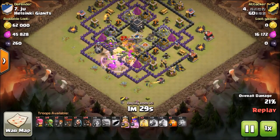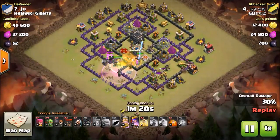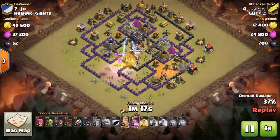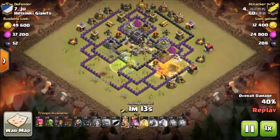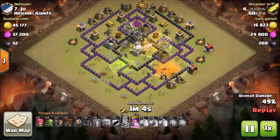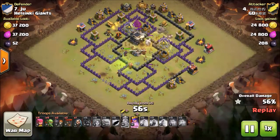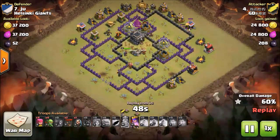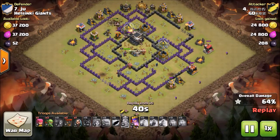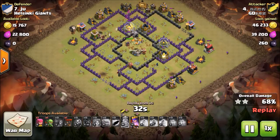He puts down a bunch of valkyries with the rage to take down buildings effortlessly. The queen is going to look for the king, and he'll be history. The hogs clean up the upper side — he drops a poison to take down the skeletons. He predicted the giant bomb spot, and the hogs move to the middle. He takes that entire section with a well-timed heal spell without triggering the bombs. He takes down the last wizard tower and the cannons, and those defenses won't stop the hogs even with a giant bomb since they're all at full health.